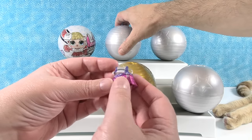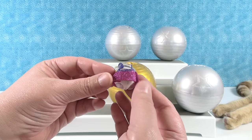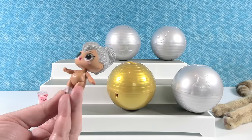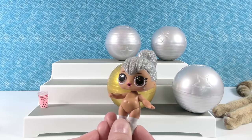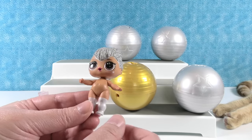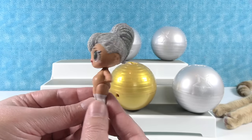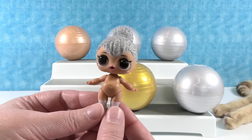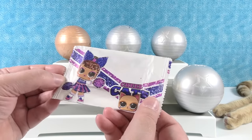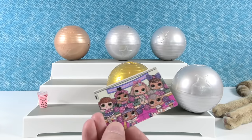Let's take a look at her outfit. That's a cute cheerleader outfit — it says 'Cheer' across the shirt, and it's pink and purplish blue. And here's the doll — it's Kitty Queen! She is super pretty with this silvery glitter hair in a high ponytail. Very adorable. She has little white socks on. Kitty Queen is on the Cheer Cats squad.